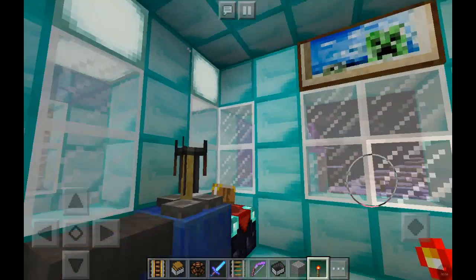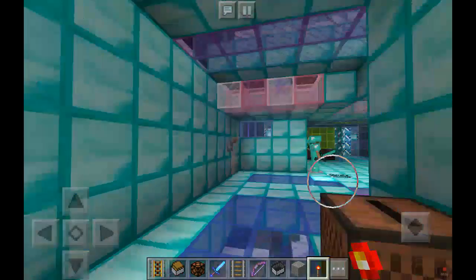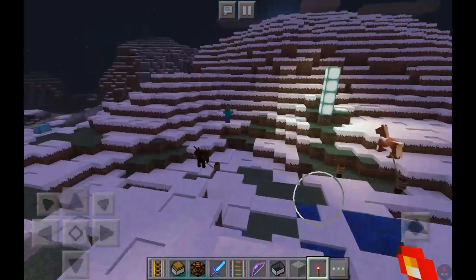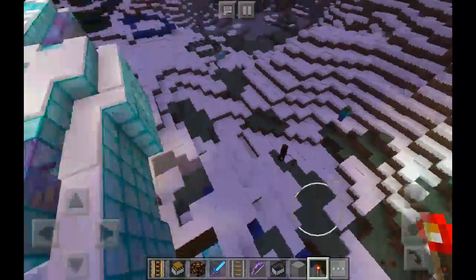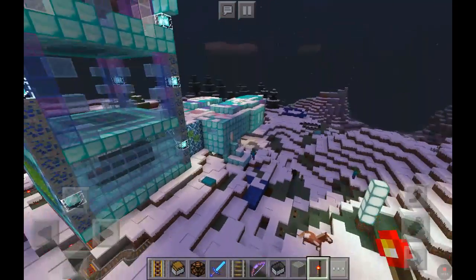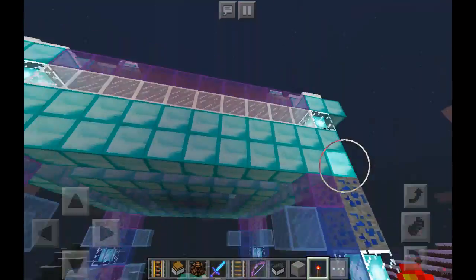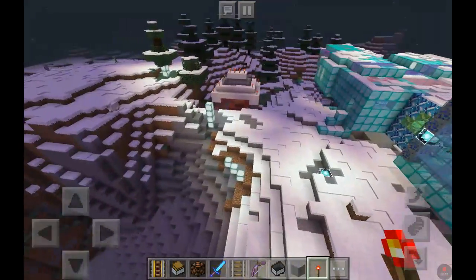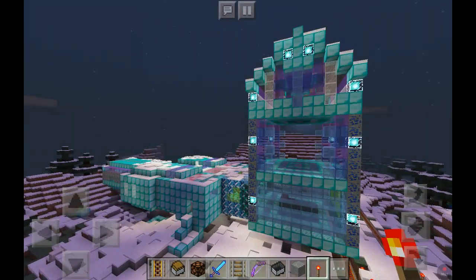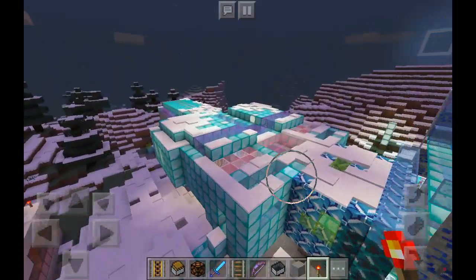I'm just making a video on this house that I made in Minecraft. It's an ice church. This is what it looks like. I may have overdid it with the glass a bit. There's a farm right there. That's what it looks like from this angle. I have a pool down there.